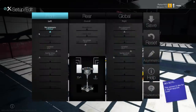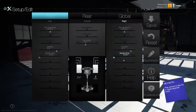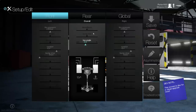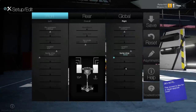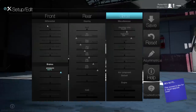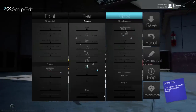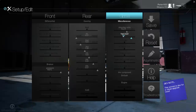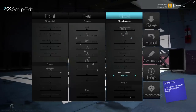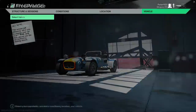Setups — these are the setups you can do. Depending on the car there are more or less options. Tires, downforce, bump, suspension — front, rear, global. Brakes, gearing, center of gravity, miscellaneous, track bars, fuel loads, steering ratios, engine mapping, and so on and so forth. So that's kind of the cars and tracks.